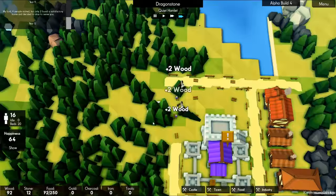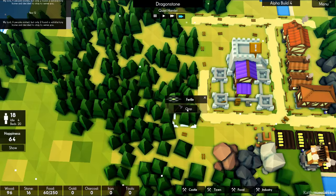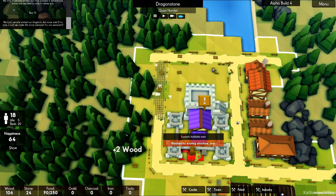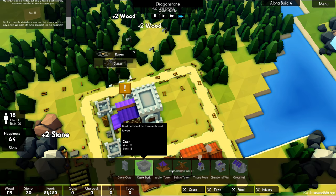I'd like to add some more houses. Let's take this road one square out. I want to have additional squares near these resources, but I can't make the crossroads there unfortunately — I'd rather have the space. So, town, let's build roads. And I need to build more of the castle — pretty important. Let's build our throne room.